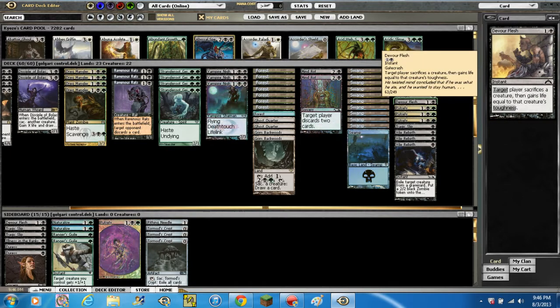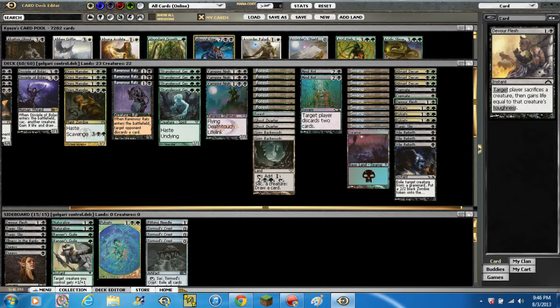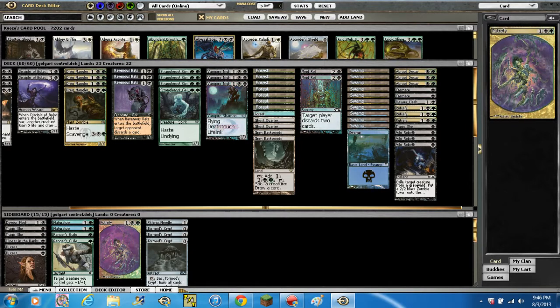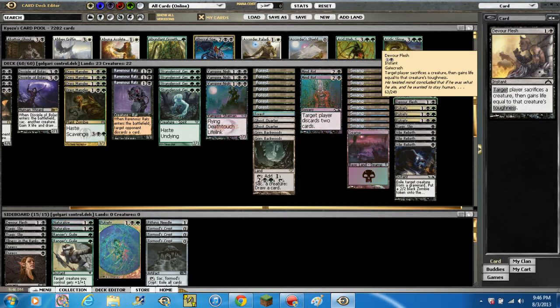We've got 1 Devour Flesh main. What it does is target player sacrifices a creature, then that player gains life equal to that creature's toughness, for 1 and a black. Mainly in there against Bant Hexproof, or anything you really can't get rid of — you just have to time it right.